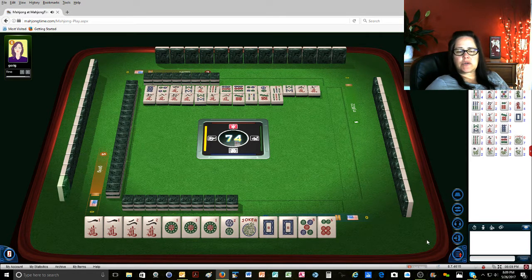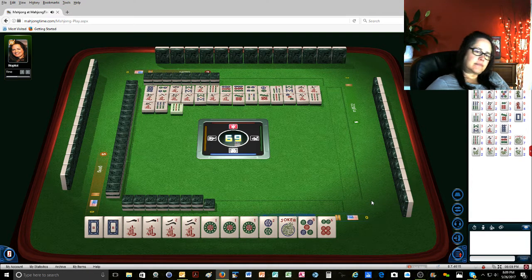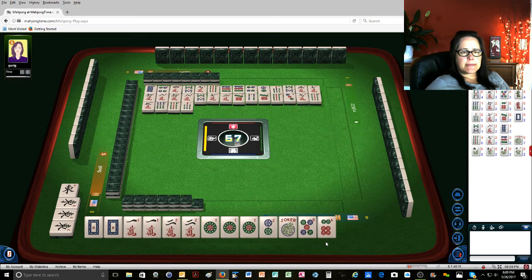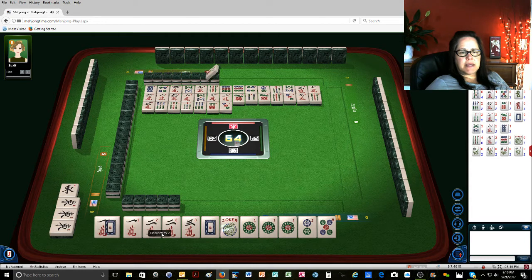How many 7 cracks are out? Two. I wonder if I threw any of those. It would be better to go for a year category at this point. 9 bamboos. I have no 3 bamboo. 6 bamboos, 9 bamboos, 7 bamboos, east wind. Kong. 6 bamboos, 6 bamboos, 3 dots. Maybe even the 1, 2, 3 with dragons again, because the 3 bamboos are not coming in.